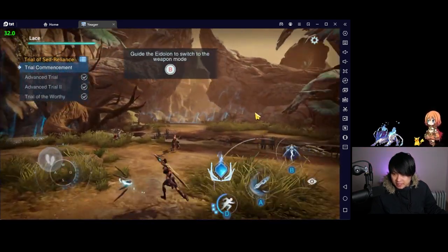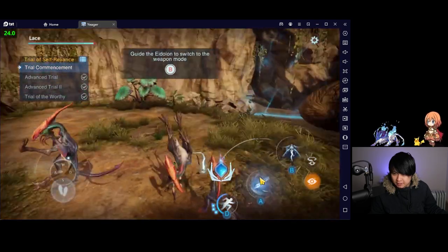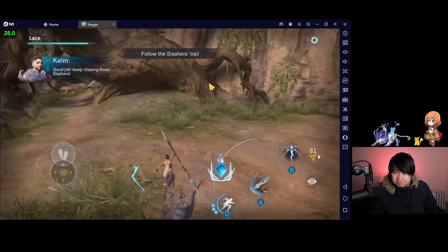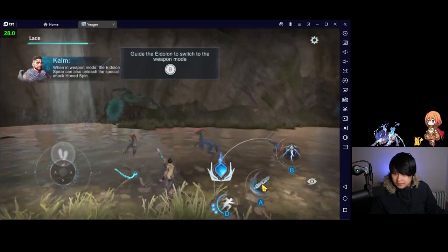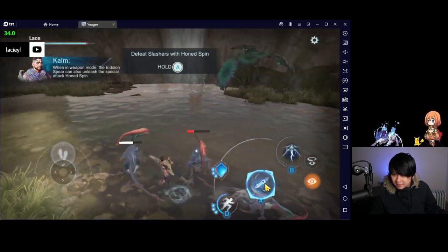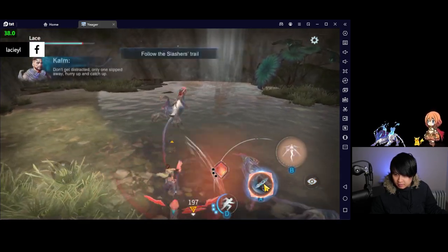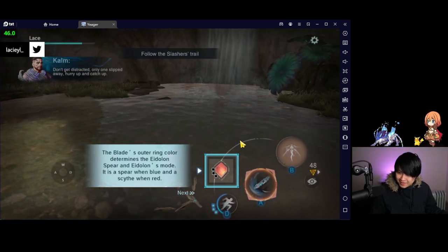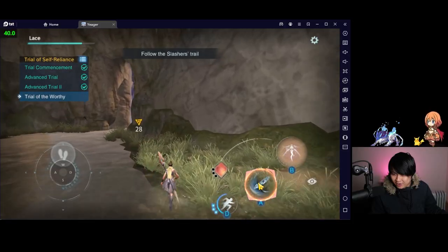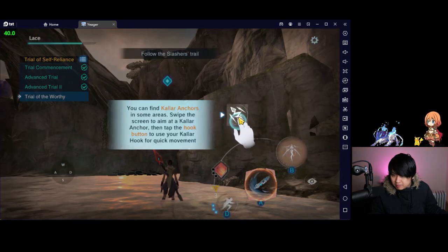It looks like we are finally in a match and we have a couple more skills. It's a little bit choppy. Let me turn the settings down a little bit. So I turned on smooth mode, but it's still a little bit laggy. I wonder if this is going to have a PC client. So we have B to switch to the weapon mode. Where's my scythe? I have a spear, but where's my scythe, man? Defeat slashes with hone spin - hold A. Oh there we go. There's the scythe, baby. That's freaking sick. Look at that. D is for dash. It looks like we might be able to do a hook.